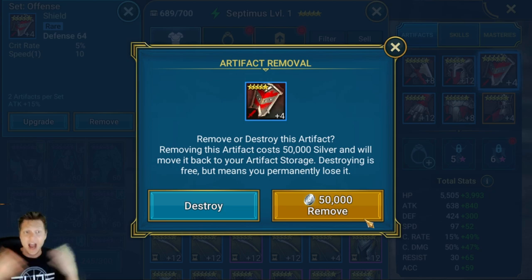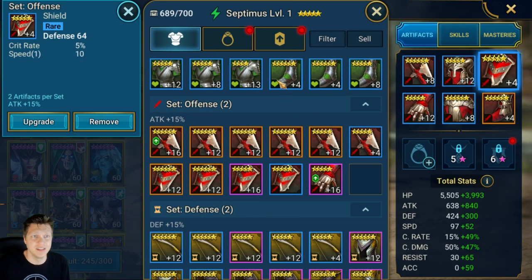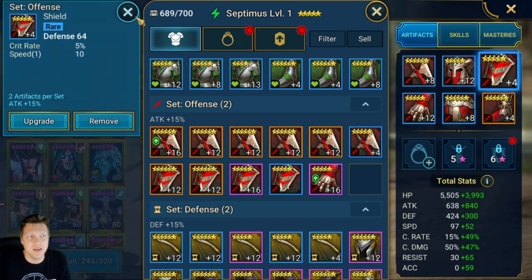They probably really want you to have to build different champions for different things - that's probably the reason they do it. I'm not saying I agree with it; I wish we could move gear around as often as we want, or at least have like a free artifact movement day. Anyway, that's a topic for a whole different video. Yes, it is gonna cost you a little bit of silver to move stuff around, but hey, it's better than losing really good pieces. 100,000 silver really isn't that much if it's a really good six-star piece of gear.